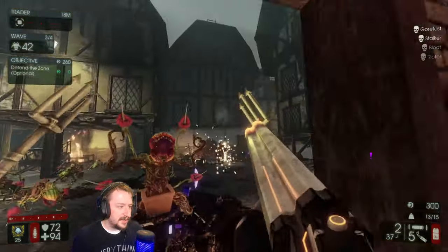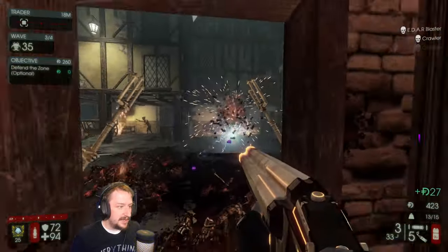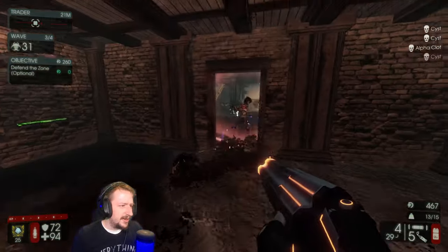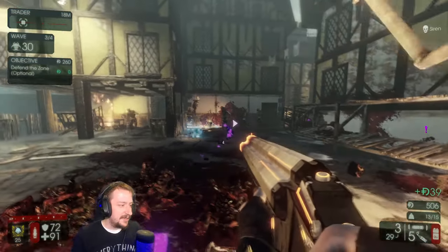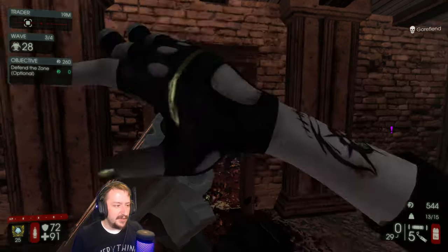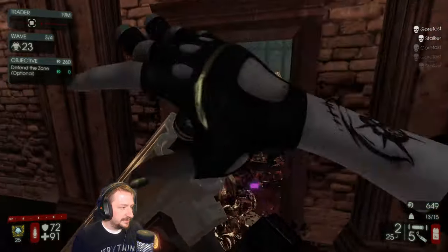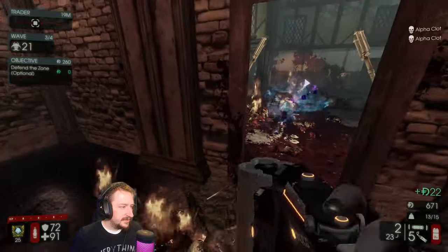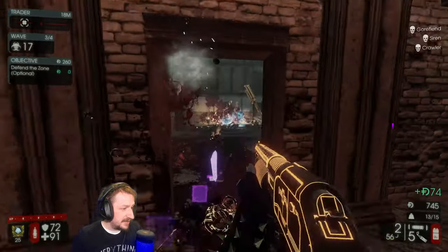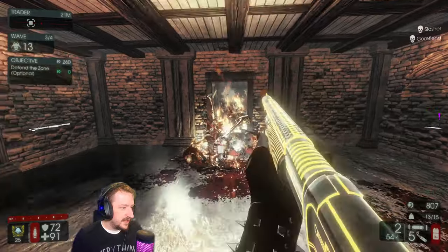You can pair this with all sorts of things. Right now we have the Dragon's Breath, but I found that other weapons like the Helios Rifle work really well with it. The Helios Rifle in particular is really good, but also the Thermite Bore if you have that DLC — if not, it's not a huge deal. I'm not entirely sure why they gave Firebug another really strong weapon, not that I'm complaining, but this feels super strong especially in zed time.